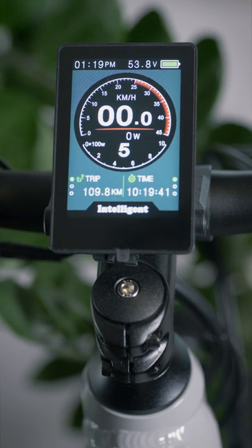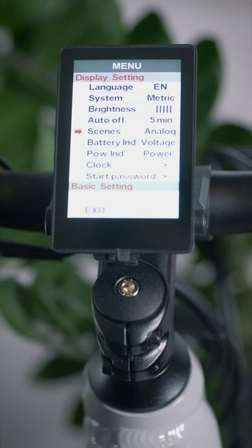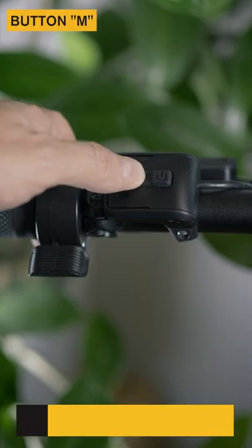With the display active, press two times the memory button to access the main menu. In the menu window, scroll down to the basic setting. Press M to select this option.